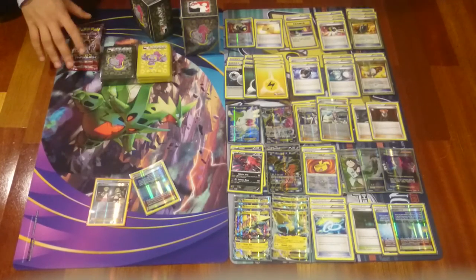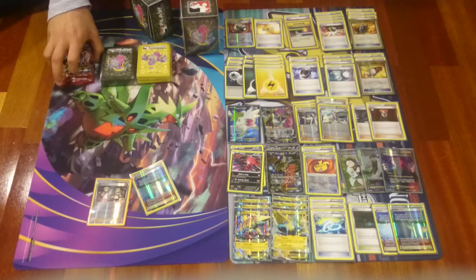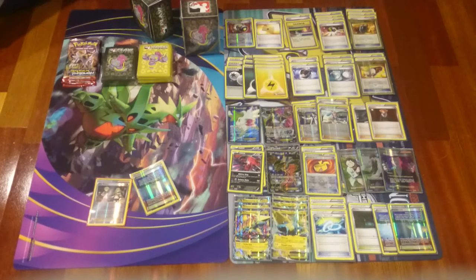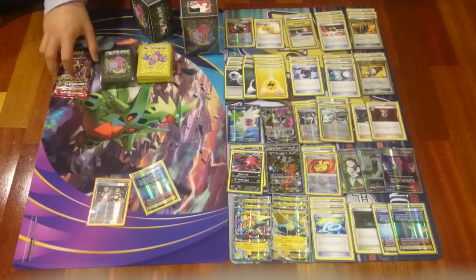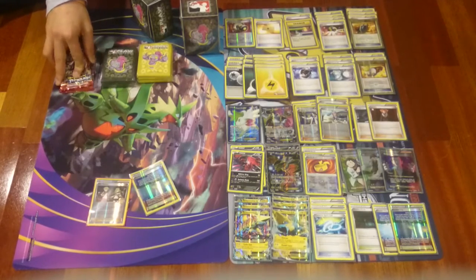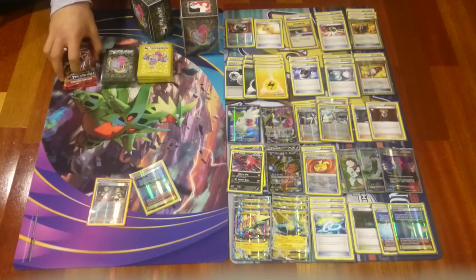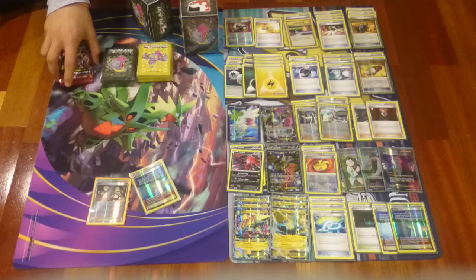So today was pretty cool. I fought against many strong decks such as Seismitoad, Empoleon, Manetric Bats, Seismitoad Giratina EX — there were really strong decks there. There was also a Lucario deck. It was really, really hard to manage to get some victories, but I think it totally worked. It was really great.